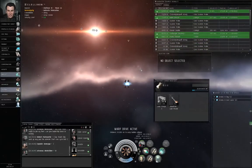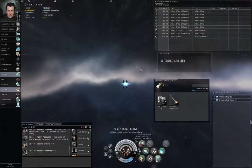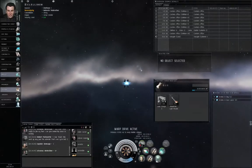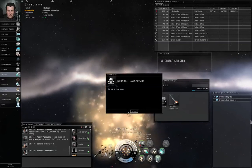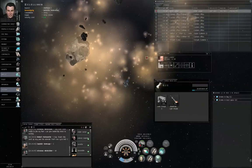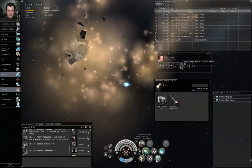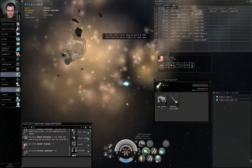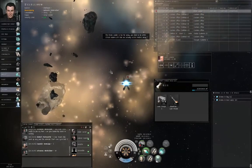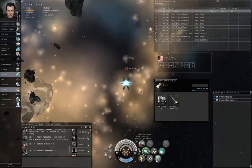I don't remember how much shooting at me is going to be involved, so I decided to go with the slightly tougher Tristan frigate rather than the Atron, though the Atron should work just as well. Left-click, approach, let's hit the afterburner. Not in targeting range yet — got to be within 27.5 kilometers. But at 680 meters per second, that shouldn't take too long.